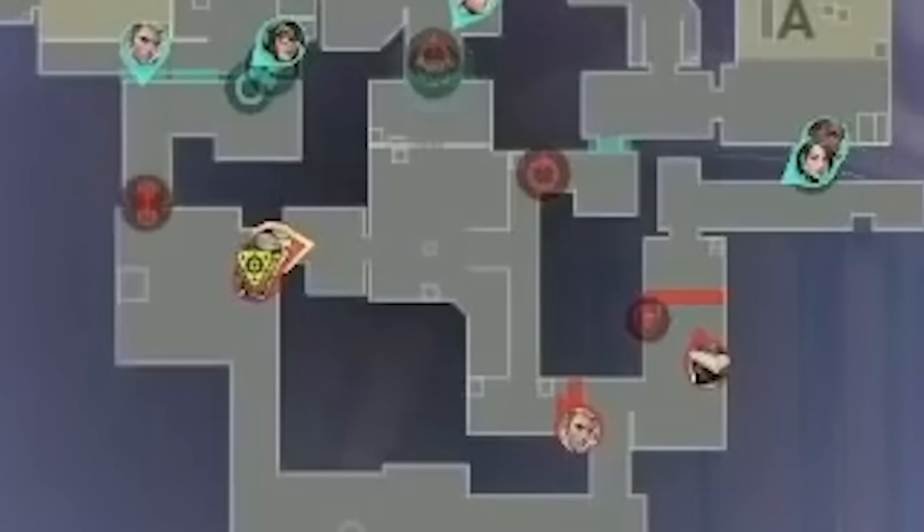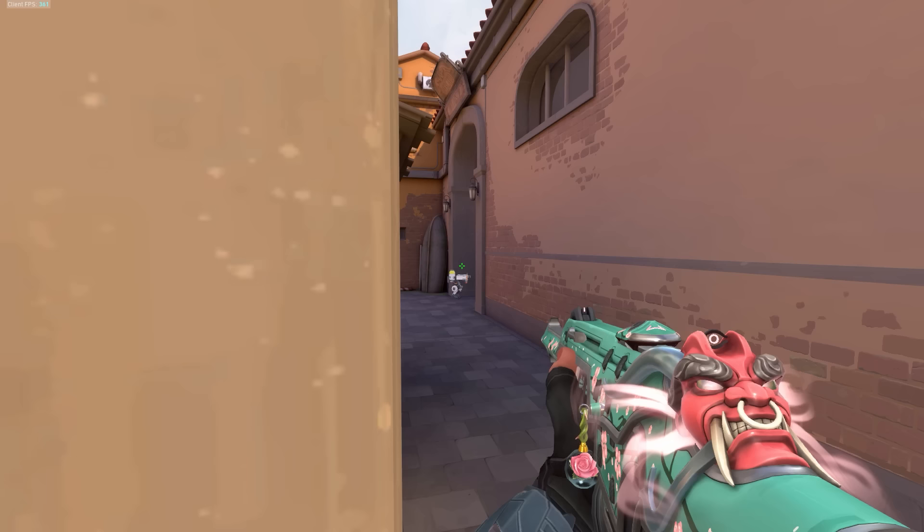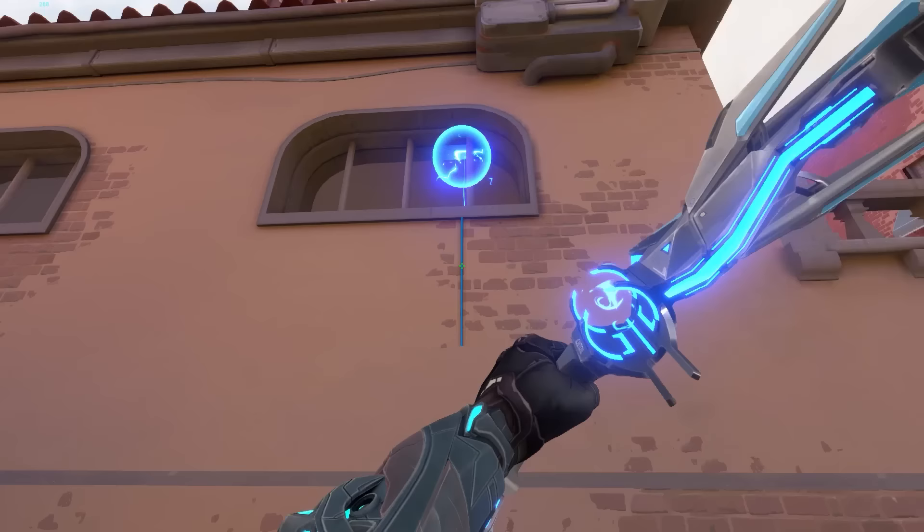100 Thieves start off with a mid-heavy default with 3 tiles, 1 top mid, and 1 A main. Guard is running the standard Killjoy-Sova to a B main setup. The Killjoy turret will take first contact, and off the sound cue, Silva will bounce his shock dart off the ceiling and into B main. This setup is strong since it gets Guard early info and free chip damage with almost no risk at all.